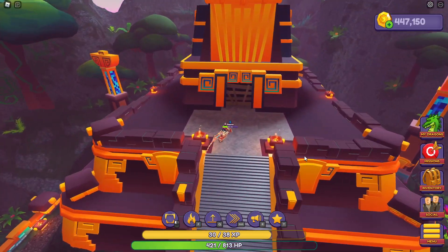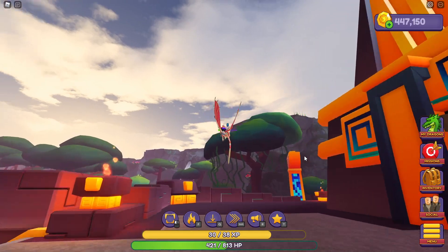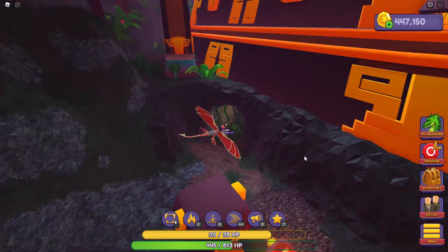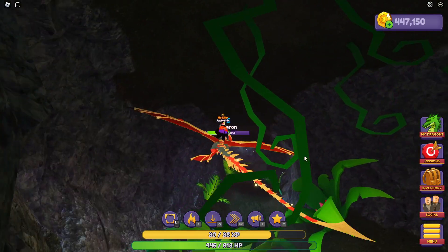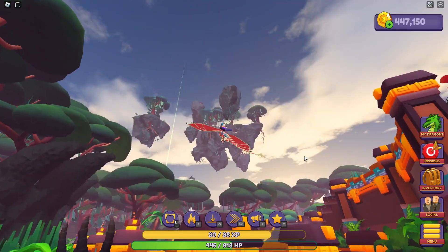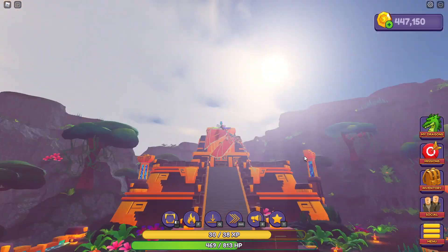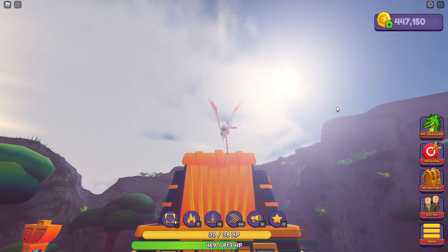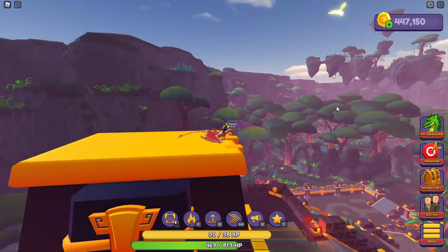I want to challenge someone to a battle here - I'm going to lose but it will be fun. Coming up here, it's all boarded off. I thought this is where we come for the boss, and the boss is not in yet. Oh wait, there's a tunnel - nothing is in here, it's just a cool tunnel. I know this is where the boss is going to be. I feel like the king of the world sat up here!